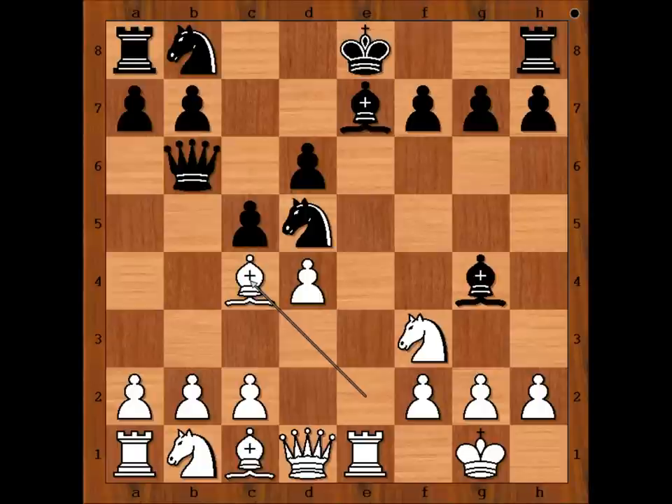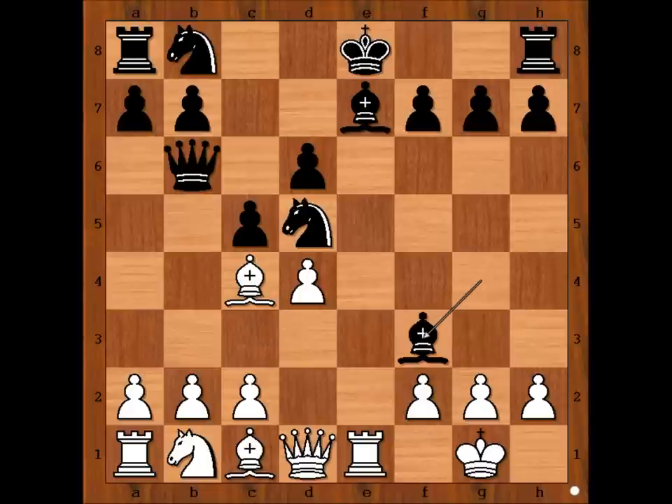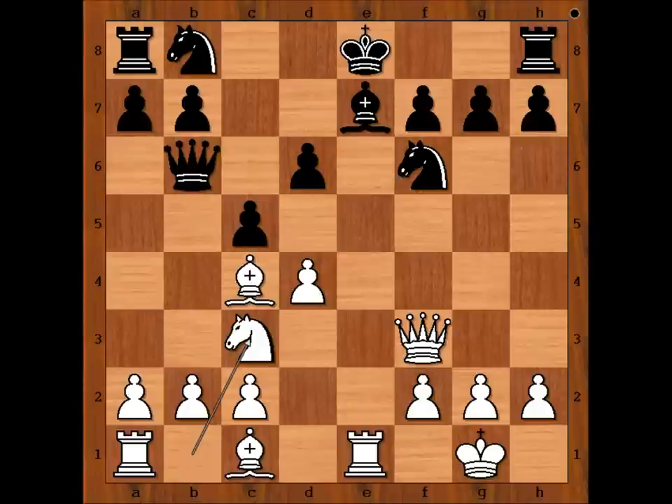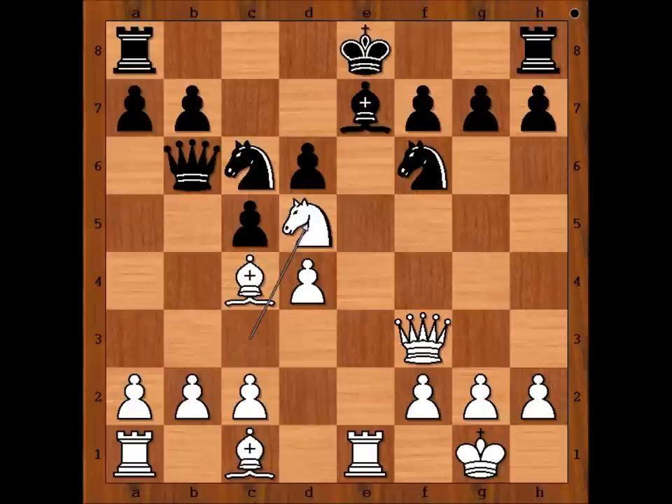Knight to f6 would be the best move under the circumstances. In a panic mode, black captures the knight on f3. With this move, black is only helping white to bring the strongest piece in the game, attacking the knight a second time and eyeing the pawn on f7. Knight to f6, knight to c3, knight to c6, knight to d5, attacking the queen.